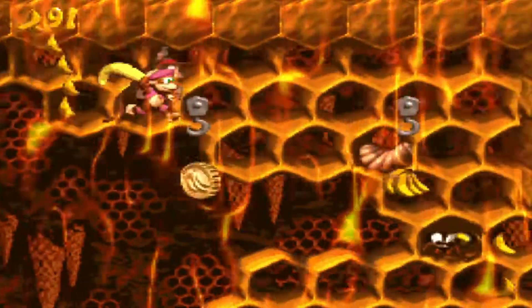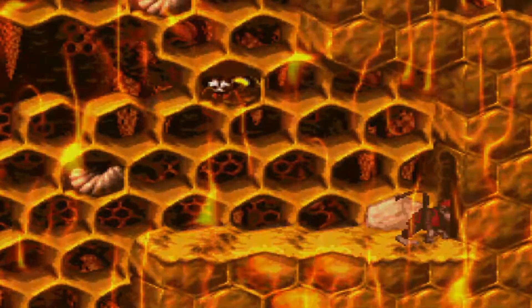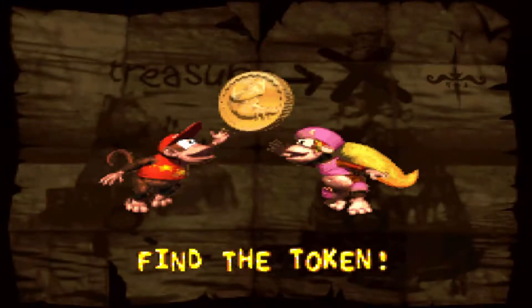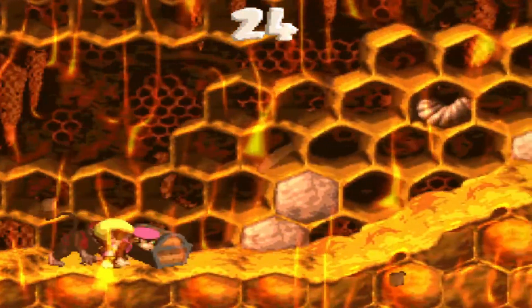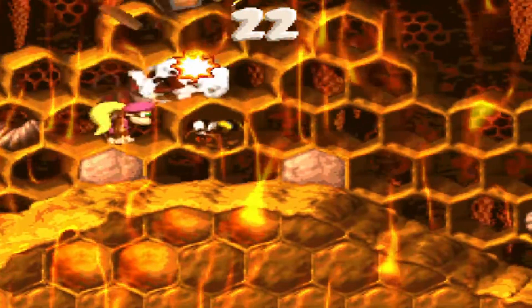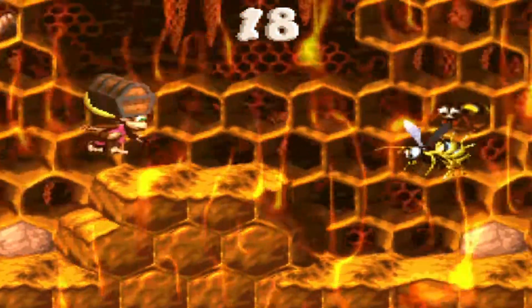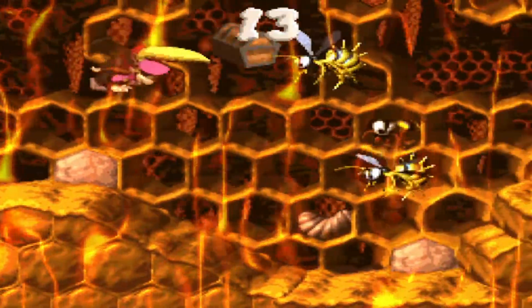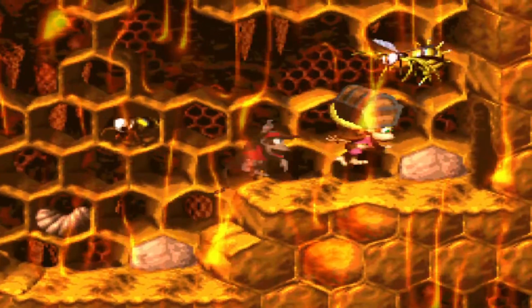We're inside some sort of larvae honeycomb area filled with bees. So let's continue on. We've got to find the token. The token's inside a chest, but we've got to destroy the chest — destroy the numerous layers of the chest — that has the Kremkoin inside it. And right there it is. 38.